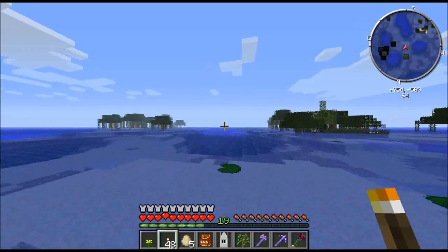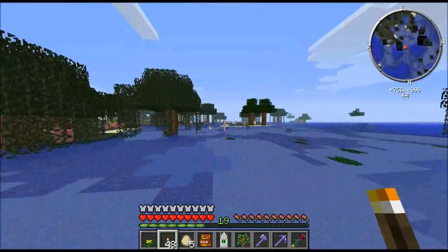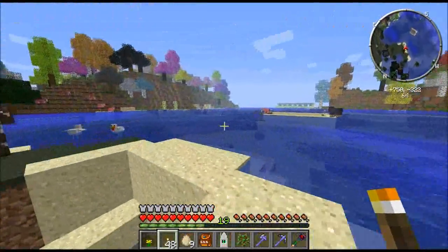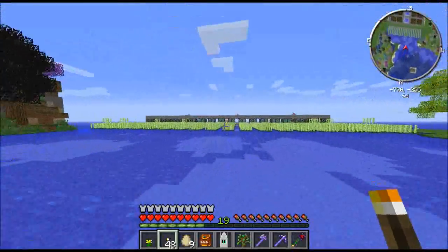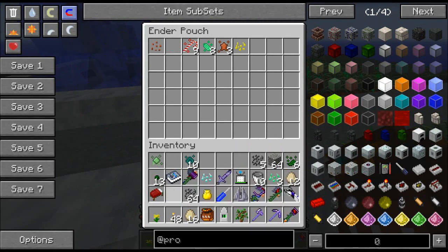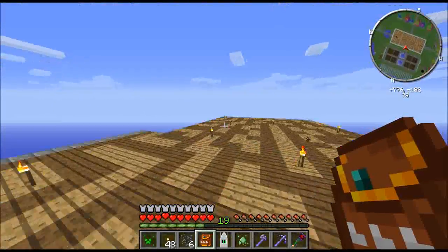There are a couple of lag spikes as I approach my base again — I presume it's linked to the loading of the chunk loader that loads all those chunks. Eggs everywhere — it's part of the problem of having those item vacuums. I never showed you the item vacuums: there are four item vacuums over here sucking up everything from the farms. The problem is they draw on stuff from hundreds of blocks away, so they're pulling in eggs from all over the map because there are chickens everywhere apparently.